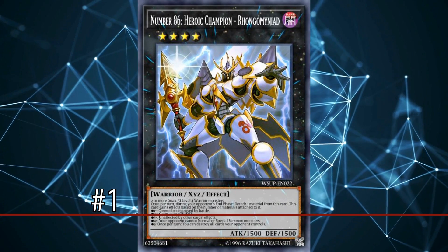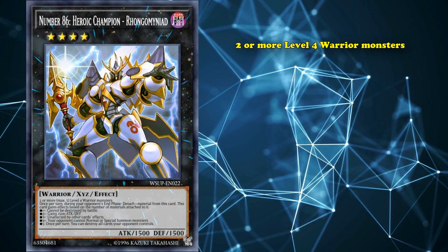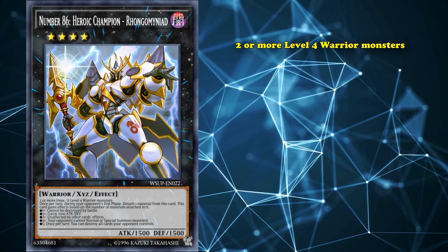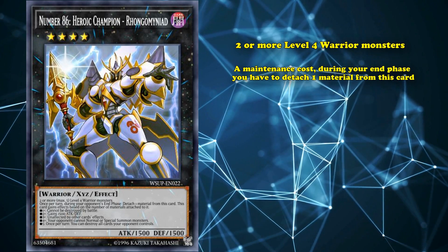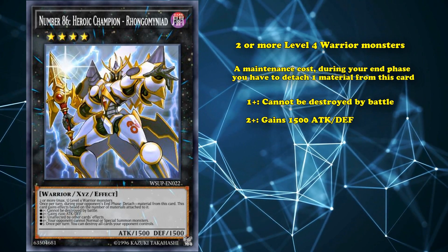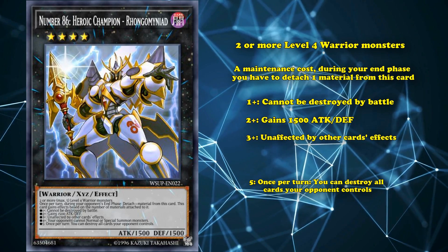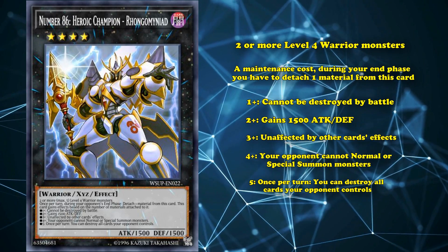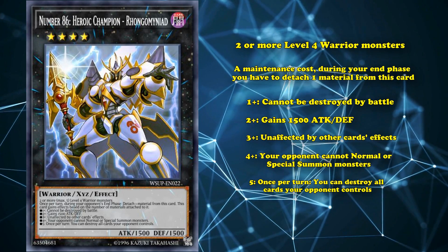And at number 1, we have Number 86, Heroic Champion Rhongomyniad. This is a rank 4 monster which can only be brought out with level 4 warrior-type monsters as its materials, and you can use 2 to 5 of them for its Xyz Summon. This card has a number of effects it can gain based on the amount of Xyz materials it has attached, while also having a maintenance cost where during your end phase you have to detach one material. If this card has at least 5 materials, it gains the effects where it cannot be destroyed by battle, it gains 1500 attack and defense, it becomes immune to card effects, once per turn it allows you to destroy all of your opponent's cards, and most importantly it has a floodgate where it locks your opponent out of being able to normal or special summon monsters. So at 5 materials, this card becomes basically an unkillable 3000 attack monster that locks your opponent out of summoning.